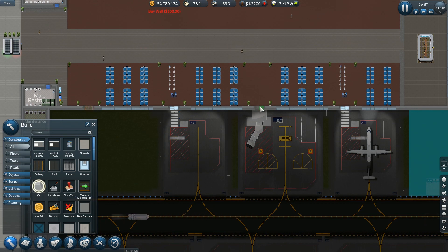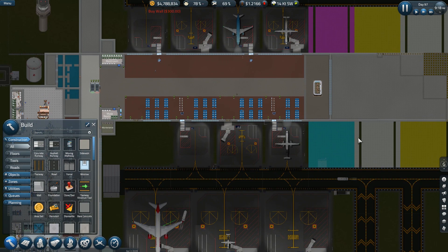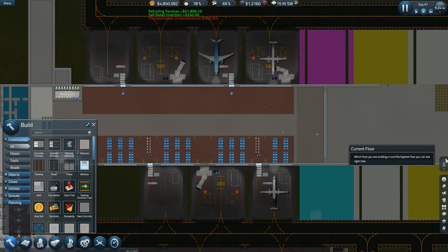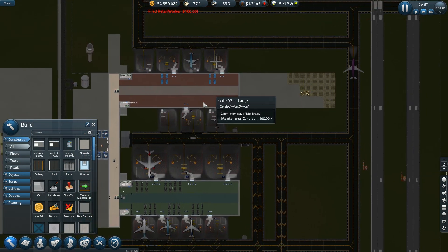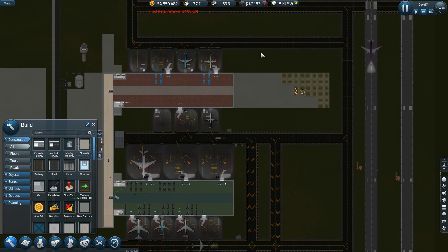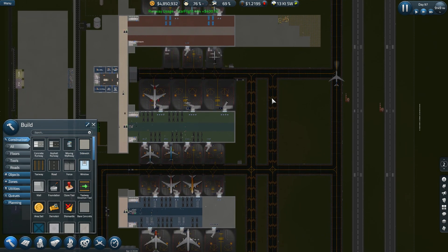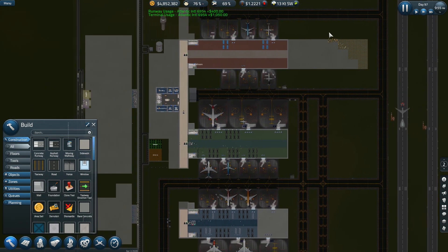I've got to fill in the walls here — I'm not using those anymore. I can put the small gates in and maybe make those paying, and then add the second story, and then put the large ones in. It would cost money to build each stand too, so this is going to be an expensive proposition.